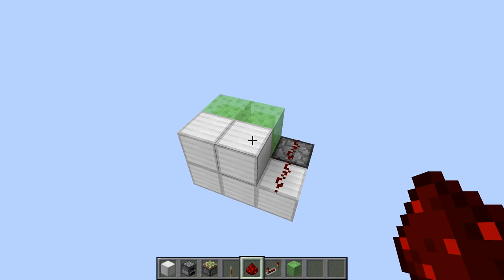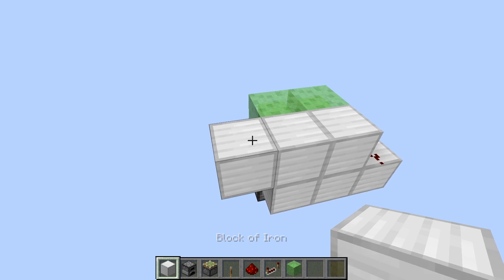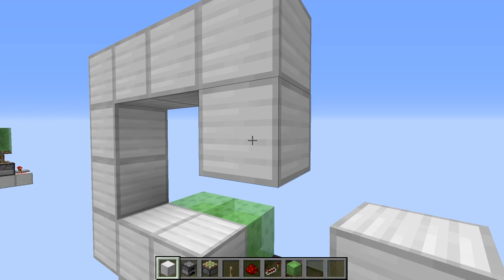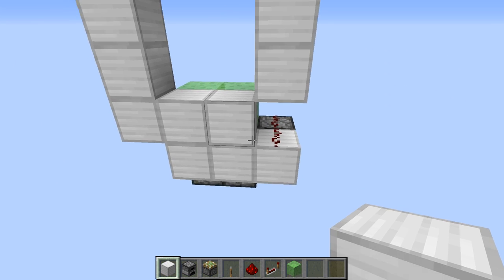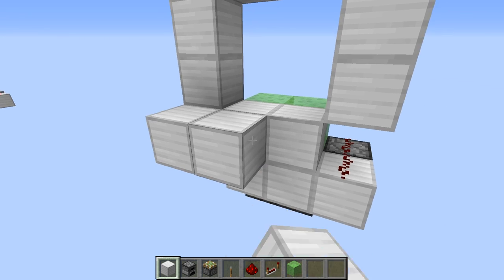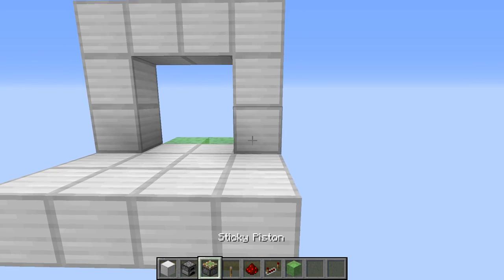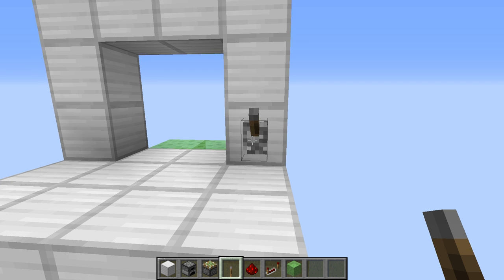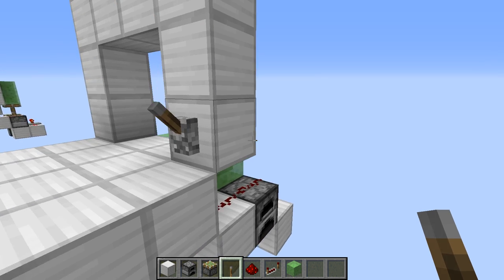Now what we need to do is make the structure here so you can kind of see where it goes. So let's go up two right there, go across and down. Now this block is open because it has redstone, but it'll be hidden when you put the floor in, so you don't see that. So then put a piece of redstone. Put a lever right there. When you power this lever, it'll power the redstone, which will power the entire circuit.